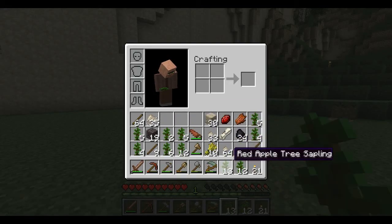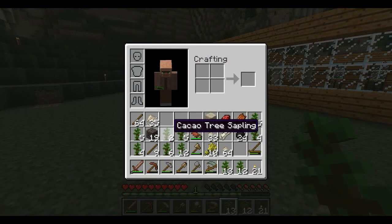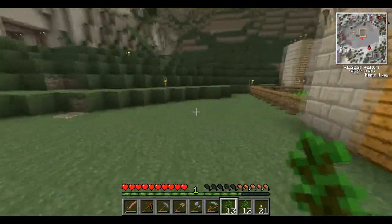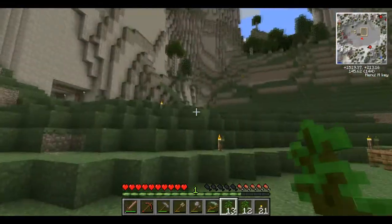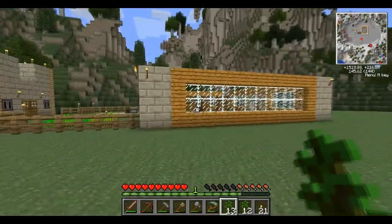Obviously the trees we have the most of are red apples, green apples, and plums — those are going to take up the most space. I don't know if we should have equal amounts of trees, but some of them, like the cacao, we only have two. Olives five, lemons four, four peach trees — not that many of the other ones. With normal leaf growth, they only go two blocks away from the tree trunk, unless it's a willow.